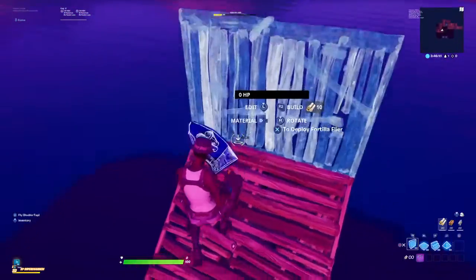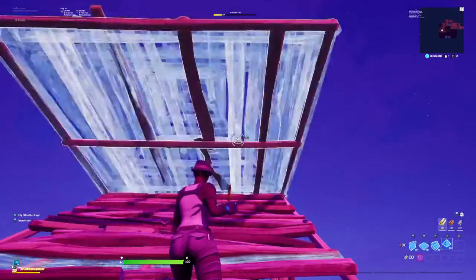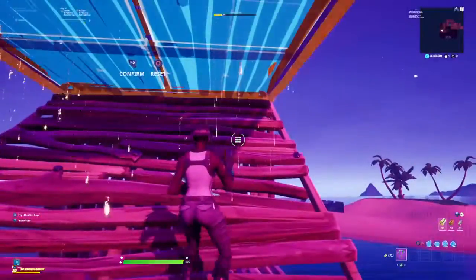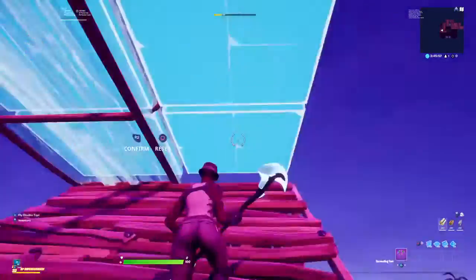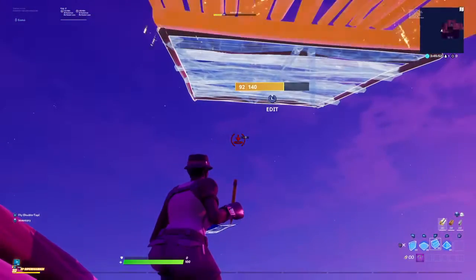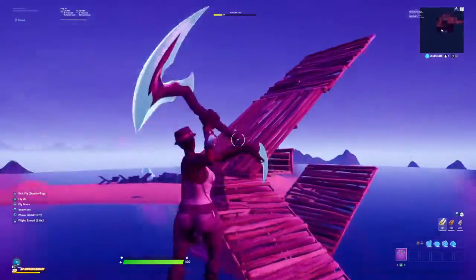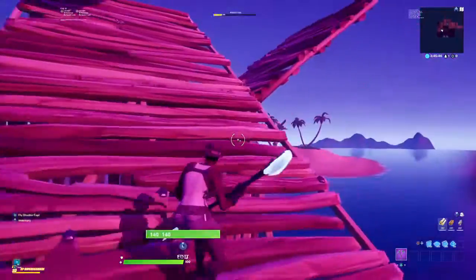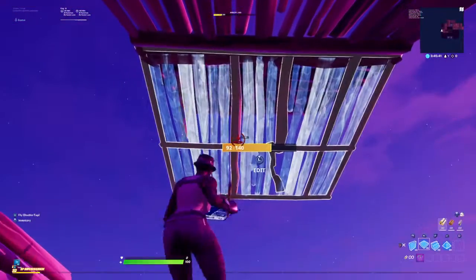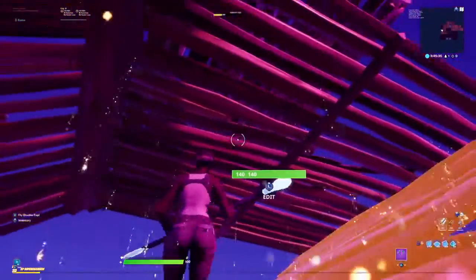You're going to start off like this, and you're going to build up one more time like that. You're going to place a floor and a cone. And then you're going to edit both of them on the right side — like that. And then you're going to look up, place a ramp. Then you're going to place a floor and then a stair — the stair to catch yourself and the floor to connect to the stair.